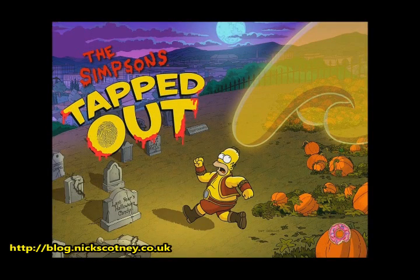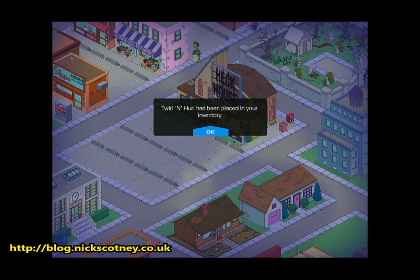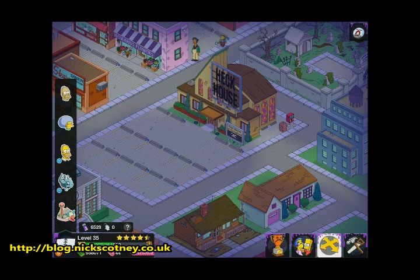Hey there guys, what's going on? Nick Scottner here for GAMELOFSTUFF. Hope you're well. It is Friday the 12th, I think, of October, and this is the 6,500 GOO reward, and it is the twist and hurl, which is going to be placed in our inventory. So let's go take a look.